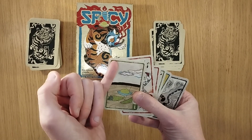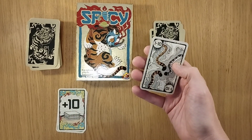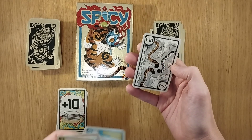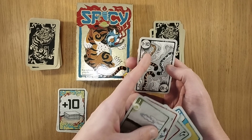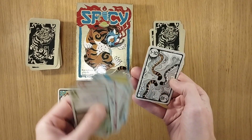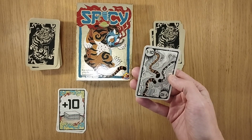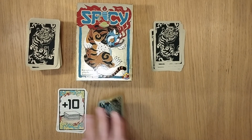There are 3 of every value and number, so there are 3 one-wasabis for example. There are also a number of joker cards — there are 5 of these, ranging from 1 to 10. There's also another type of joker card which can be any of the 3 different suits or spice types, but with no specific spice on it — just any value between 1 and 10. So I'm going to place this down — let's say it's a 1 wasabi.